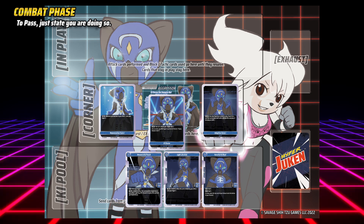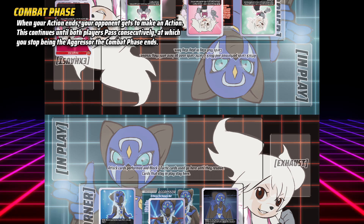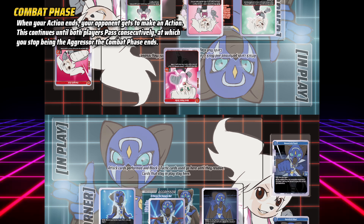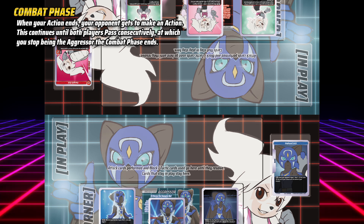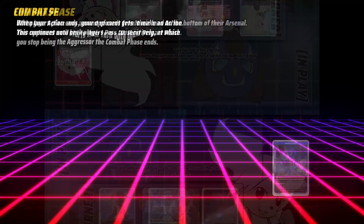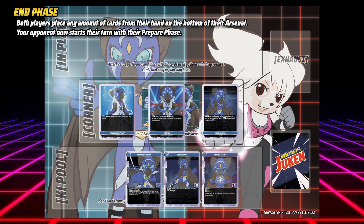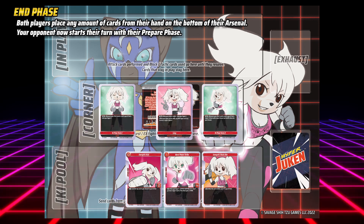To pass, just state you are doing so. After your action resolves, your opponent gets to make an action. They may choose any of the three options: use an act effect, attack, or pass, doing exactly as you did. If both players pass in succession, combat ends, you cease being the aggressor, and the turn proceeds to the end phase. In the end phase, both players may place any number of cards from their hand on the bottom of their arsenal. Then your turn ends and your opponent's turn begins with their prepare phase.